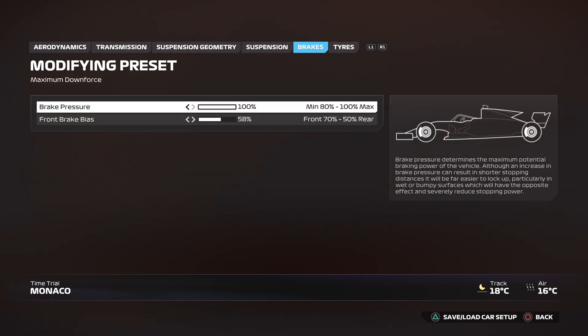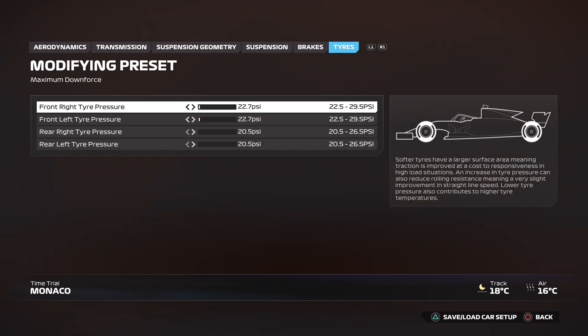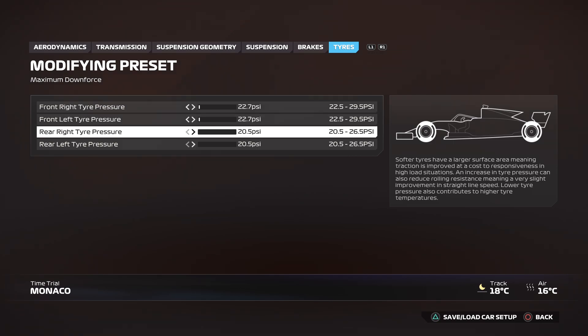Front ride height at 20 and rear ride height at 64. Brakes: 100 brake pressure and 58 front brake bias. Tires: 22.7 for the front and 20.5 for the rears. Make sure you check out the playlist for any other F2 24 setups.